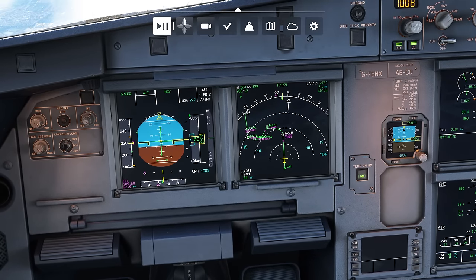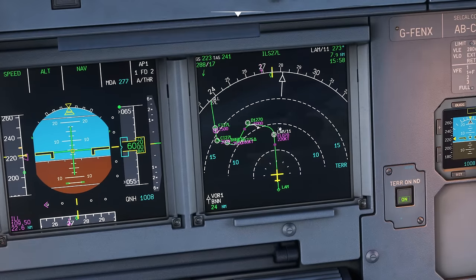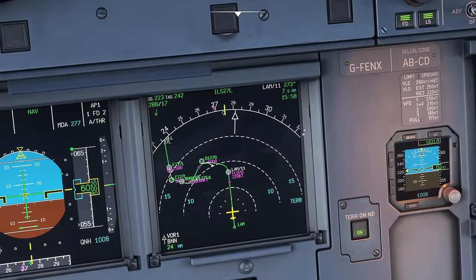A common way to fly approaches is via ATC vectors. Those of you using VATSIM might get a heading and then intercept the ILS that way. If that happens we need to make sure the flight plan is sequenced. The current to-waypoint is shown in white on the navigation display - Lambourne 11D is the to-waypoint. If we fly over here on a heading we might miss that waypoint, and if we don't fly close enough the Airbus gets confused. What you can do is extend the centre line.